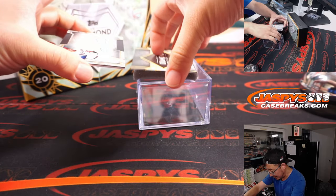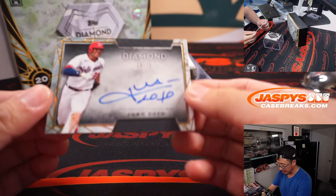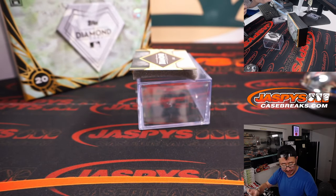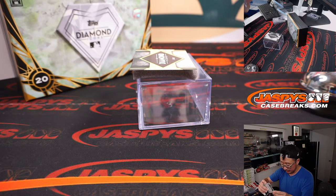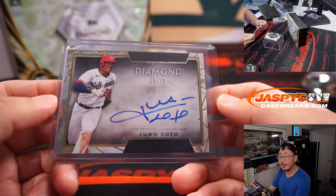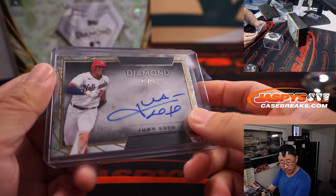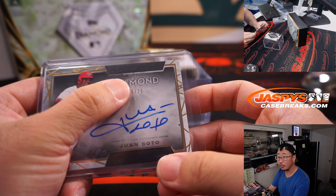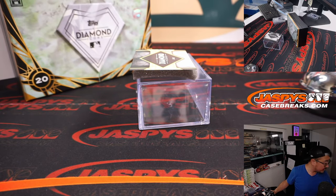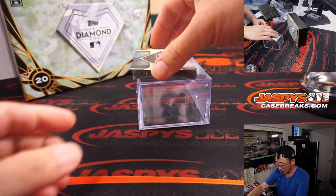Last but not least — I love his auto, that's one of the nicer ones I've seen — Juan Soto, 15 out of 25. Excellent penmanship. 15 out of 25. Nationals are part of the Tampa Bay number block group. Washington 5 is going to be for Diego. There you go, Diego — on the board.